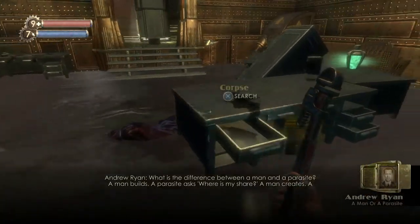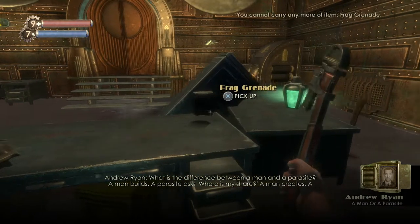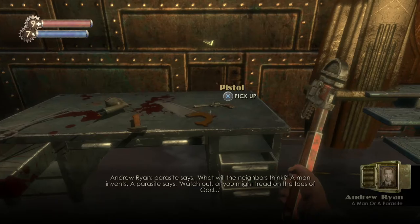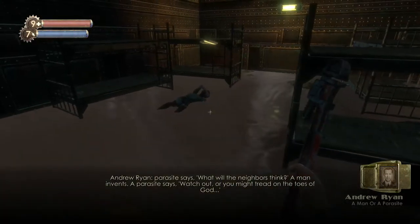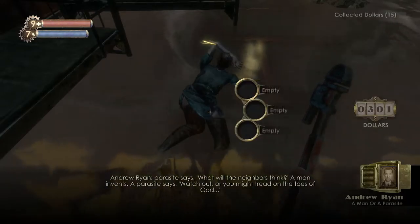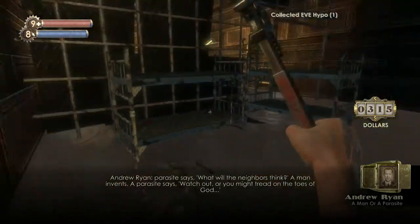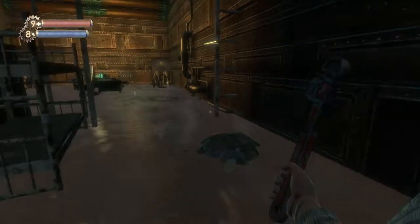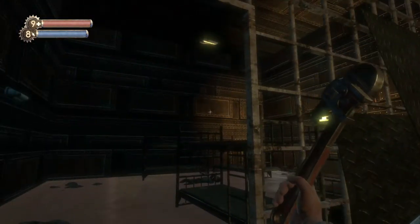A man or a parasite. A man creates, a parasite says, what will the neighbors think? A man invents, a parasite says, watch out or you might tread on the toes of God. We know Andrew Ryan calls a lot of people parasites because they profit from other people's hard work — that's even in his speech at the very beginning of the game when we go to Rapture in the Batosphere.